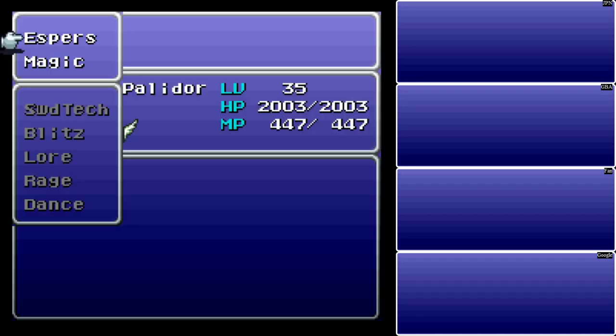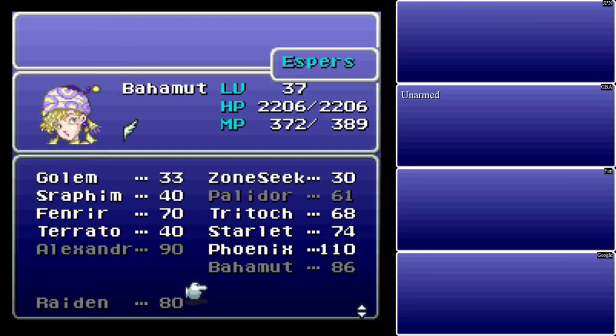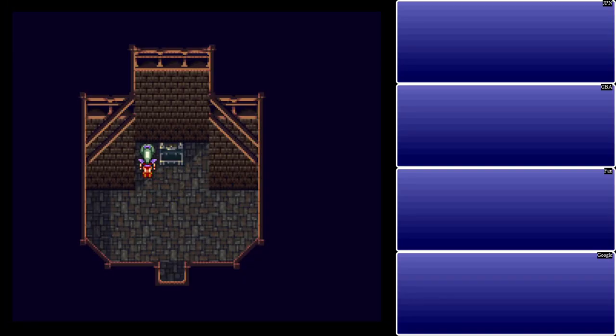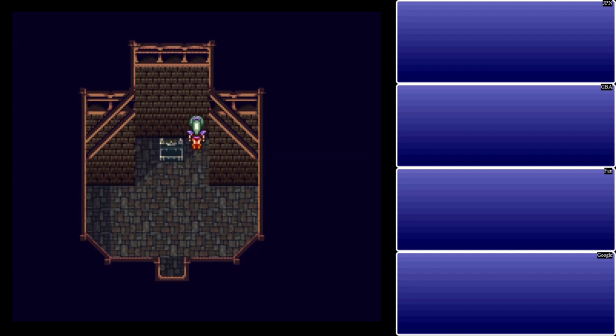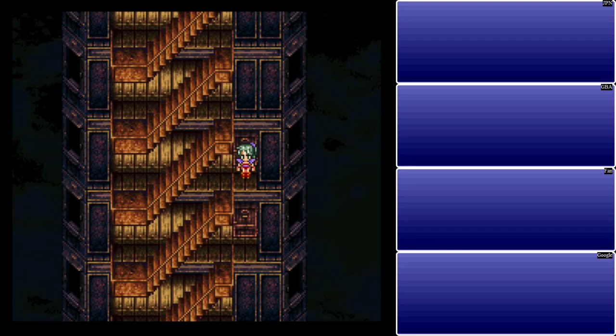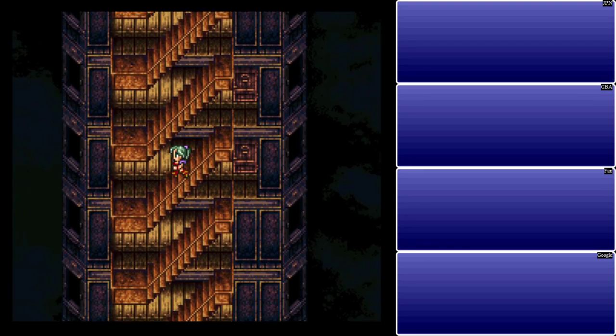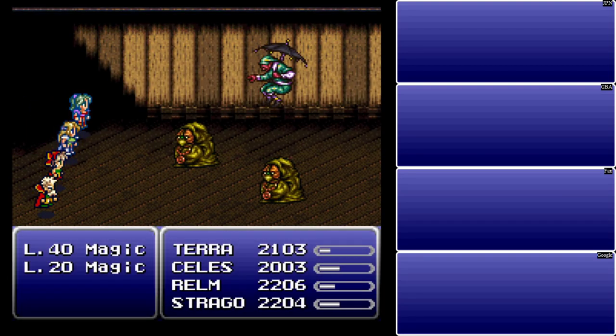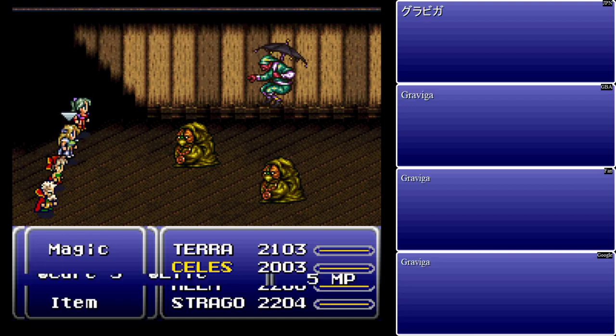I was going to swap espers — you do not need Bahamut anymore. Now, if you go next to the switch — I can never remember which side it's on — or next to the chest there, there is a hidden switch leading to a hidden room. Considering this is Final Fantasy VI, I'm sure somebody told us about this at some point, I just don't remember who.